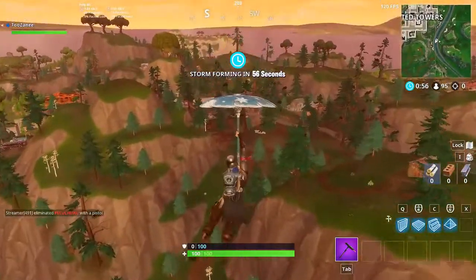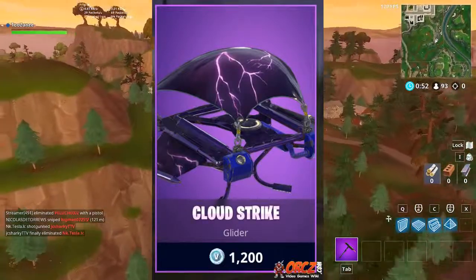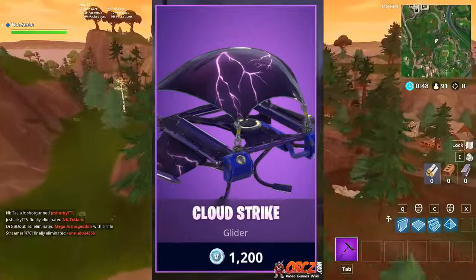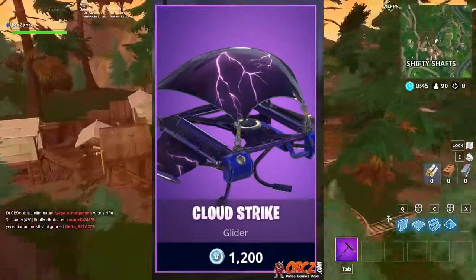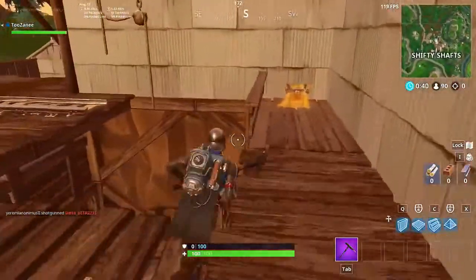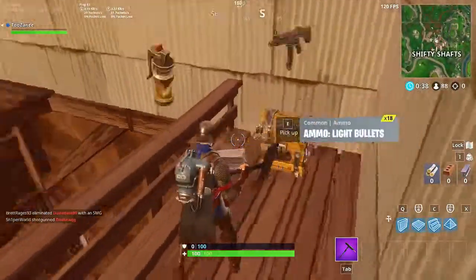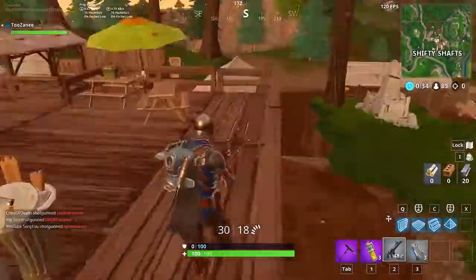Coming in at number 10, we have Cloudstrike. It's one of the first animated gliders in the game, coming out in January 2012 when I first started playing Fortnite. It is an epic rarity. The animated effect is pretty simple but still cool — the animated lightning looks really dope and clean, and the color scheme is really good too. I talked about this one in my last video so go check it out.